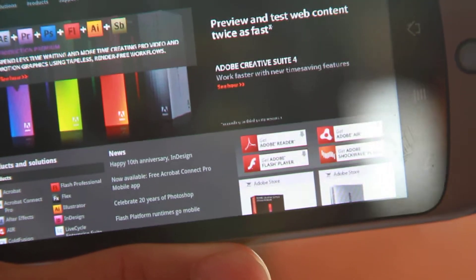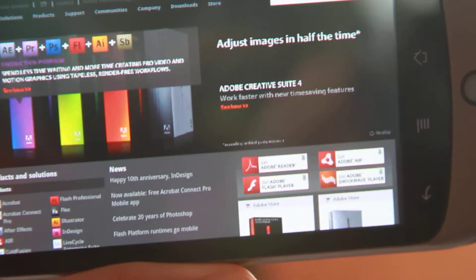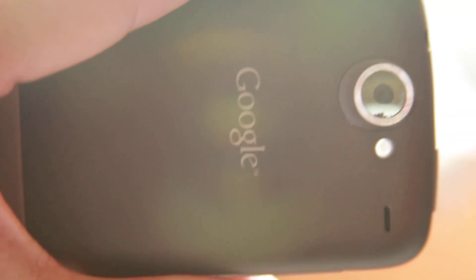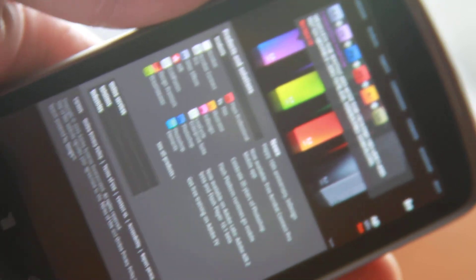That means those flash games are going to be like extra apps on your phone — you don't need separate apps. Anyway, that was a preview of Flash 10.1 coming to the Nexus One. You can already get it by installing the Medocco ROM — I'll have links on how to install that.